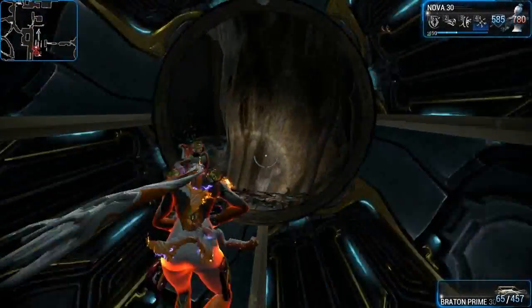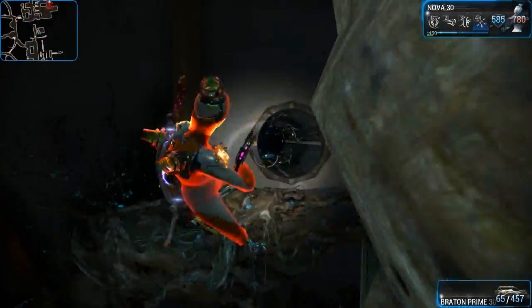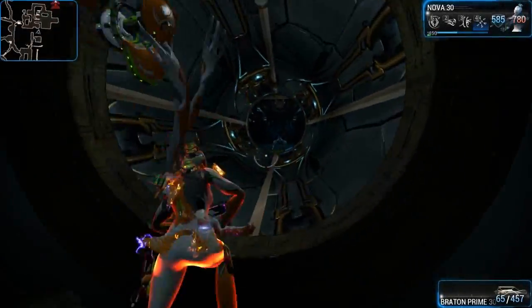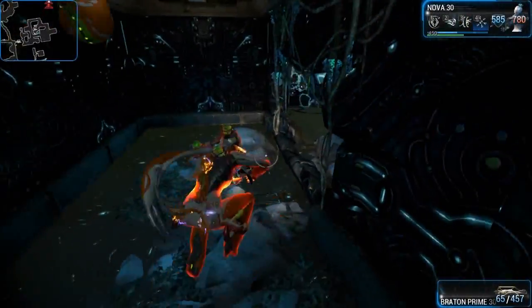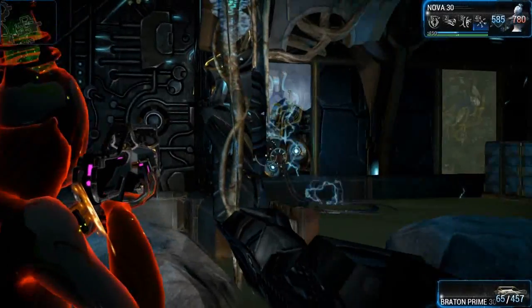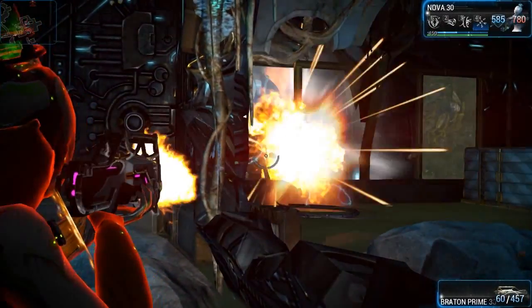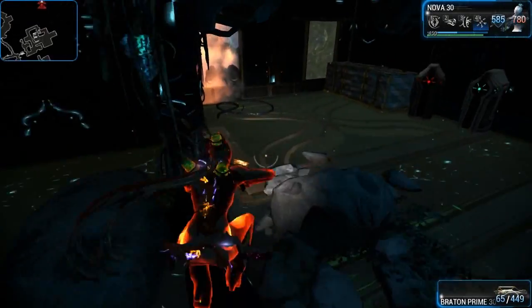From here you basically want to run and jump to the opposite side and then to another pipe. Be careful — the water is electrified and you can't stand on the rocks. The best trick is to shoot that thing over there; it'll explode. Give it a second and the electricity stops, so you can walk on the water.